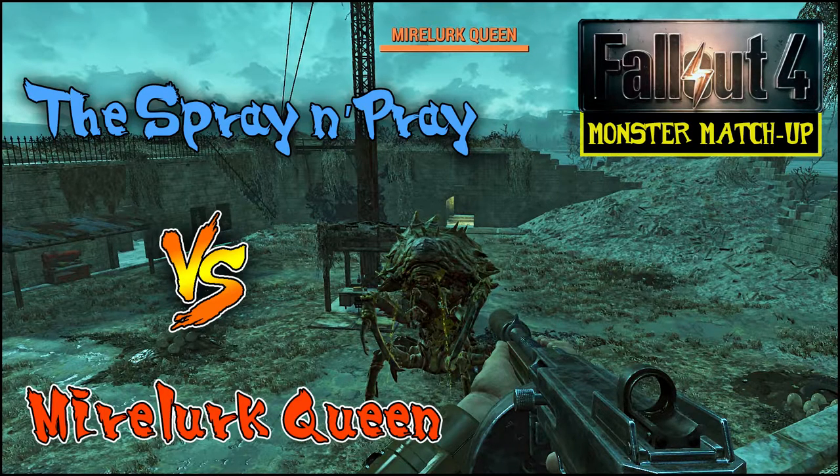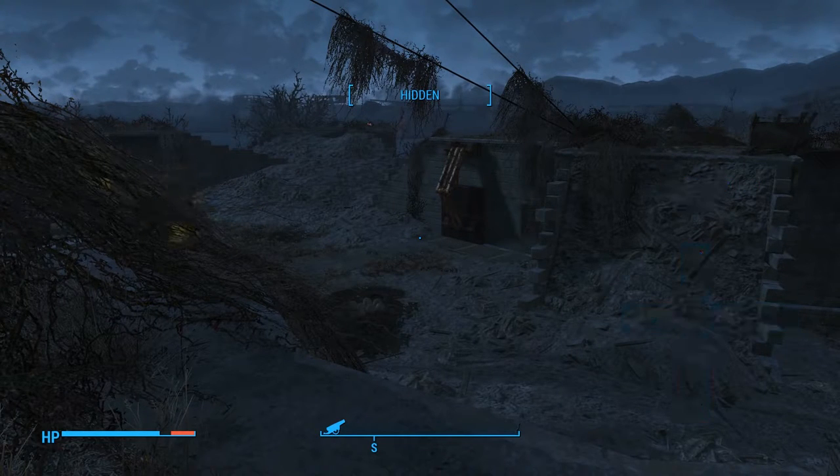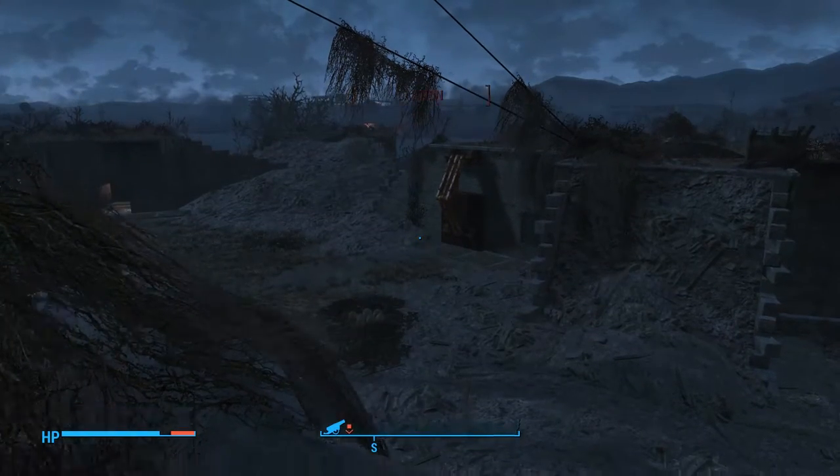On to the main event. I found a Mirelurk Queen while exploring the castle — hadn't really explored the castle yet because I didn't do the Minutemen missions early on. Basically skipped right into the Railroad faction because I went the stealthy route. So I ran into this beast and it was the perfect opportunity to show off the Spray and Pray. Plus, we're up on a battlement so Ada won't get in the way or really contribute to the fight much, making it a much more even match.